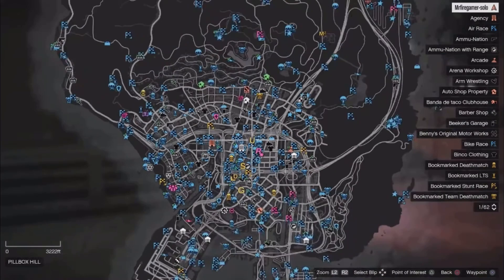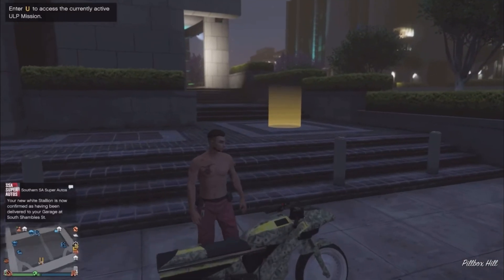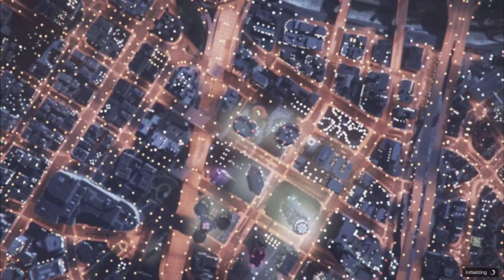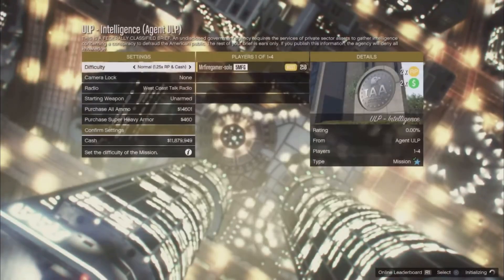The first thing you're gonna have to do is make your way to this location right here — you're gonna see the ULP mission on the map. You're gonna get a phone call from Agent ULP, then you go right there and start up the mission. You do not need to bookmark anything — this is a mission that got added with the new DLC.